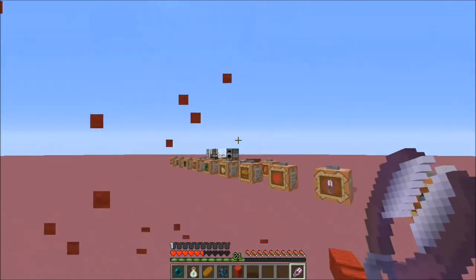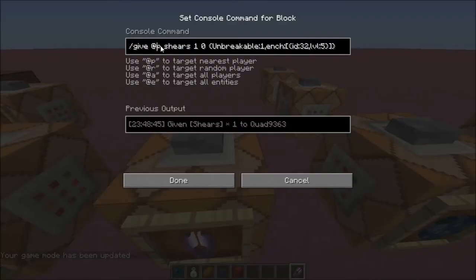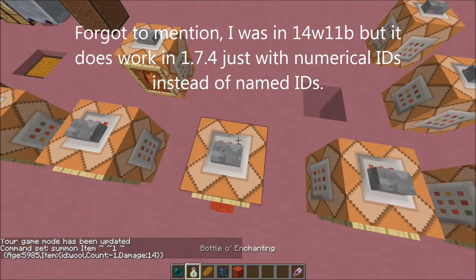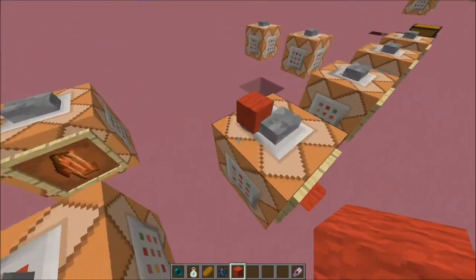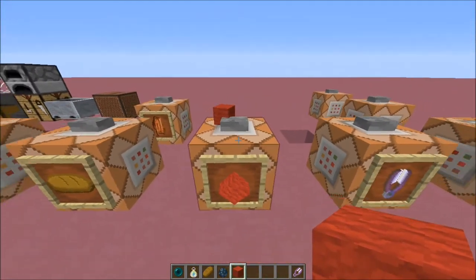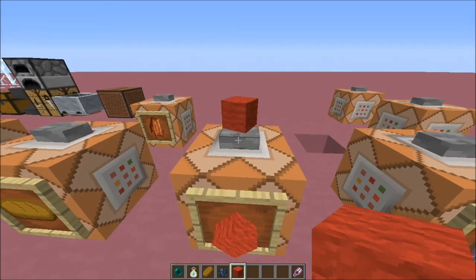So how's this happening? As you saw here, I'm pushing the button on the command block, so I set my thing to this. This is summoning an item above the command block with a short age so it'll disappear. Summoning wool with a count of negative one - that's the thing that's happening that's making it sort of be infinite, and a damage of 14, so it's red wool. What it's doing is it's summoning an item that's negative. As you can see, I just threw it down and I'm still able to pick it up, but since it's a negative item, it's still kind of hovering there in a place where I can't pick it up. It'll stay there forever unless I kill all the entities. The age at the front is just so that when I summon it, it'll disappear soon afterwards.